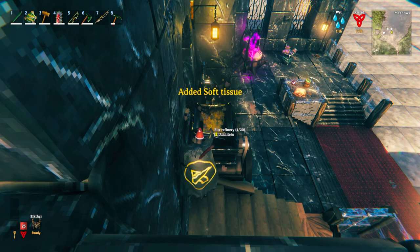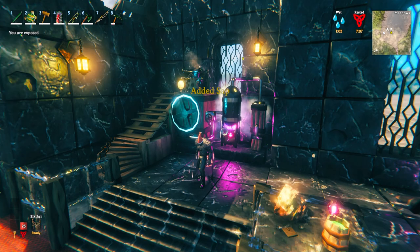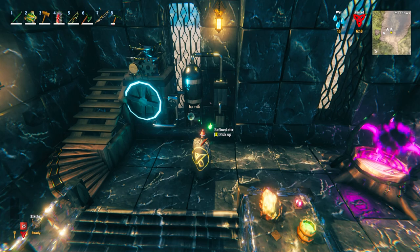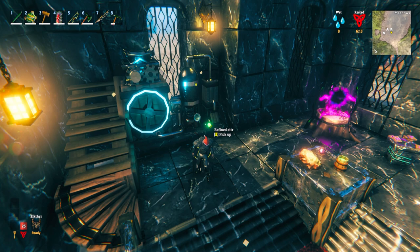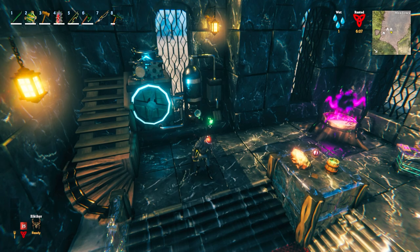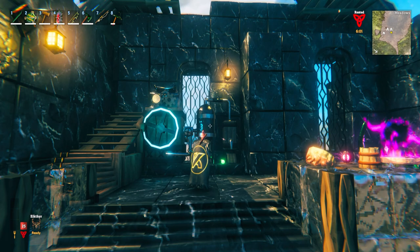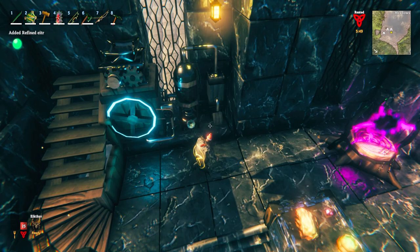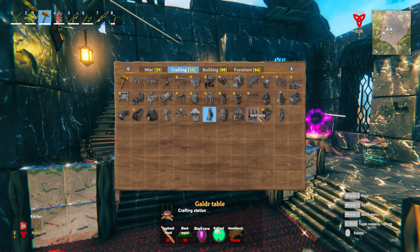Once you have your soft tissue, walk up to the top of your ITA Refinery and place it in — the soft tissue goes in the top. You then use sap to put in at the horn, and the machine will start to work with a really cool animation. Once it's done processing, you'll get a Refined ITA. Do be careful, though — once processing is done, the ITA will fall onto the floor, and the refined ITA will randomly shoot off sparks. These sparks can damage you, but more importantly, they can damage the building around them. If they keep damaging a supporting block, the whole thing could come crumbling down. So pick them up and keep them safe in your inventory so they don't harm your building.